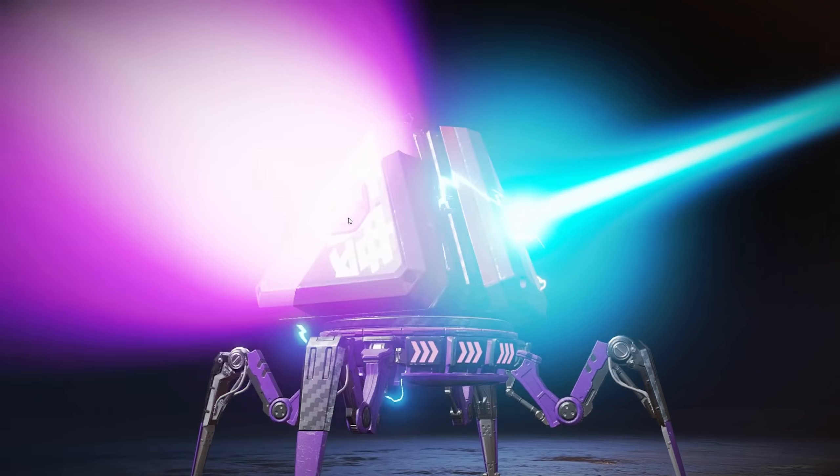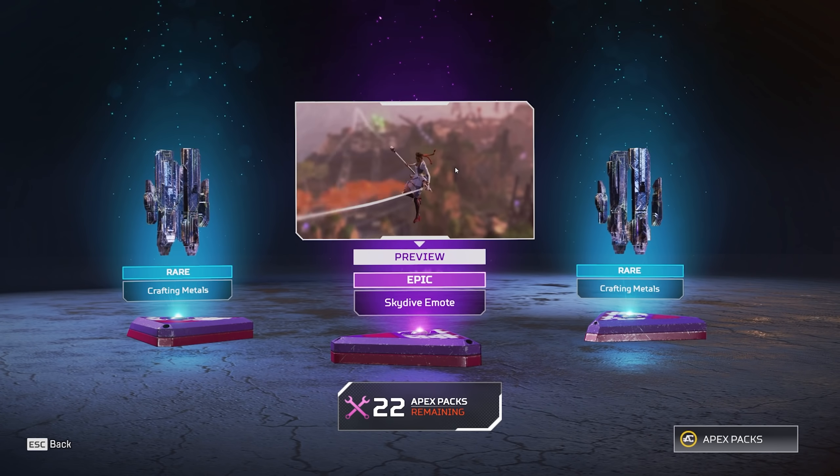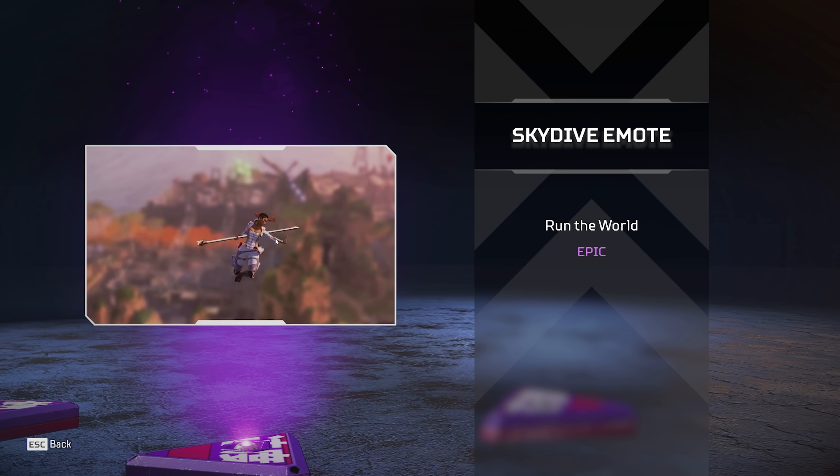All right, let's go. Oh, we got a purple. What do we get? We got Loba's skydive emote. That's kind of cool, doing her little twirly. She's all angelic and stuff, you know.